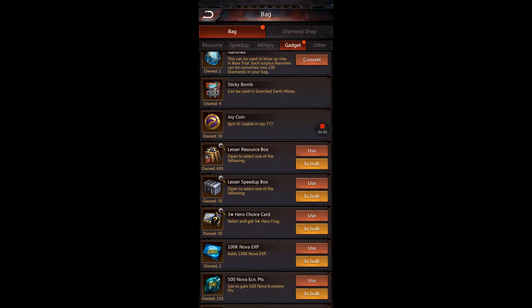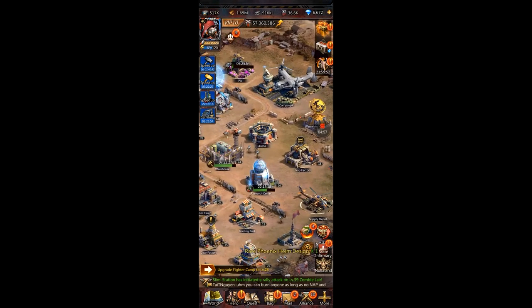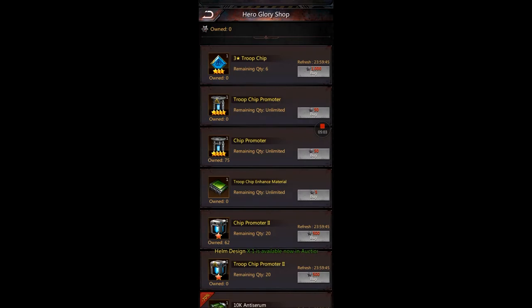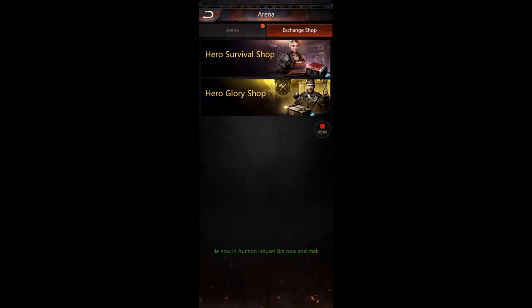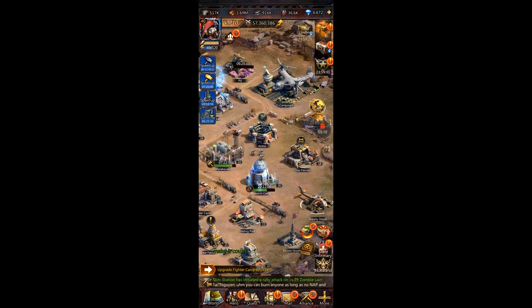If you're a higher level in arena, you can go to the glory shop. If the commander shop is open, you can use that on food — that is a good food trade, though it's not available right now.